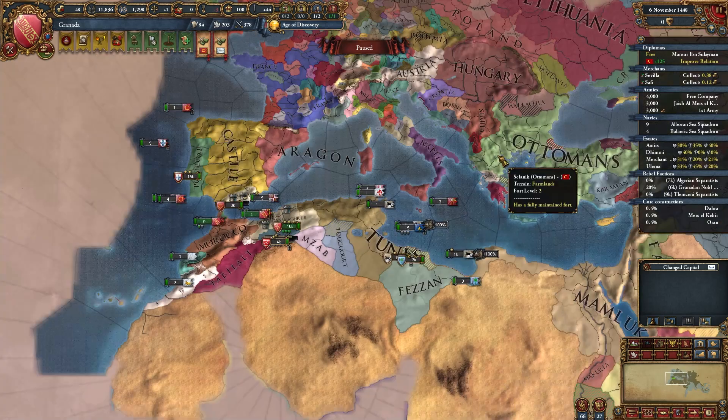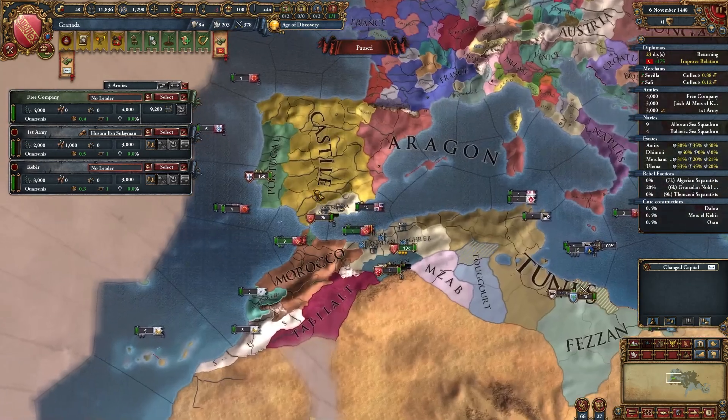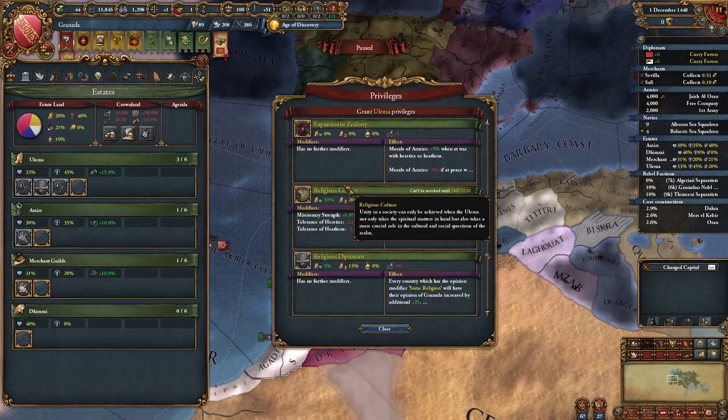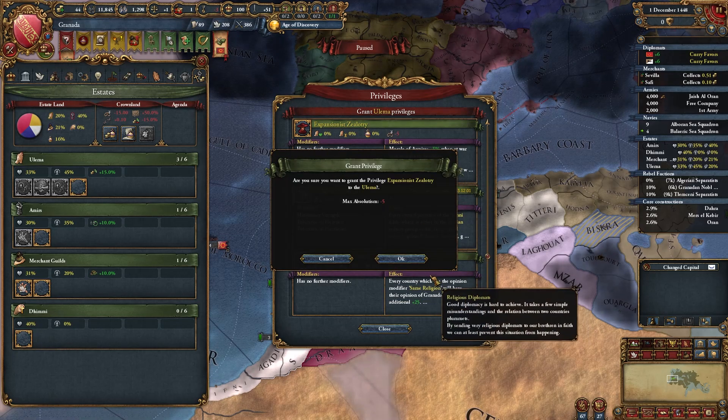And ally Ottomans — do it. Sometimes it's not possible, but most times it is. Castile won't declare on you if you have Ottomans as an ally. So basically you have a few more years to prepare for war. Also start carrying favors with Morocco and Tunis — you need at least 10 favors. And also it's time to grant this privilege — it's very important. Grant it, don't forget about it.